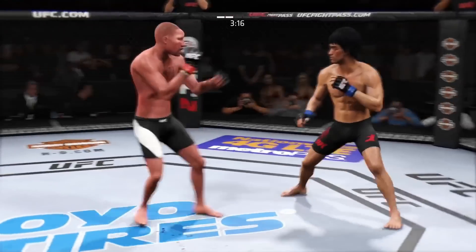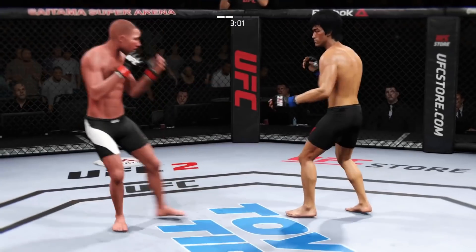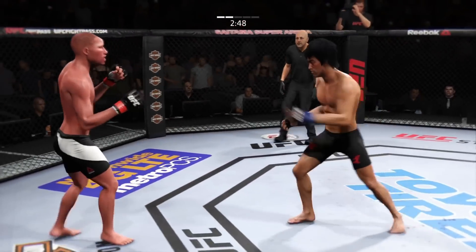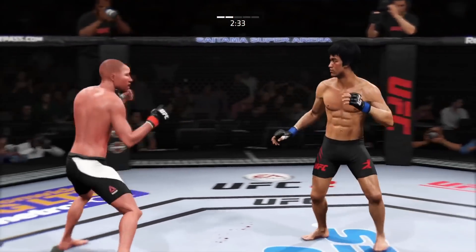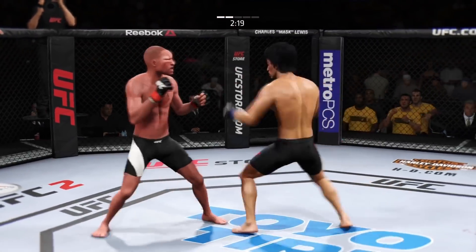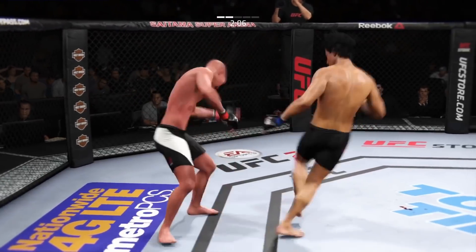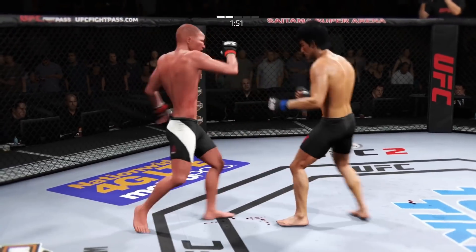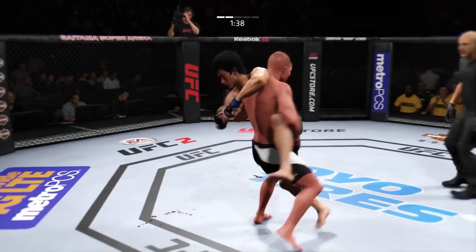He gets up. Head kick, nicely done. He avoids. And he gets that right hand — and he stuffs that. Oh! Fight on his head. Oh, that's a big head kick. That punch had knockout written all over it. The Destroyer caught by that head kick. Feints with the kick, hits him with the jab. It appears that cut is getting worse, and he caught him again with the head kick. He's doing a great job of timing these shots. And he finishes the single.